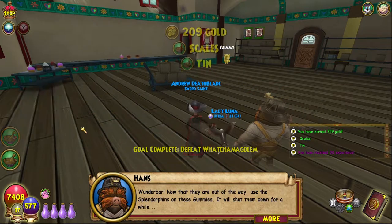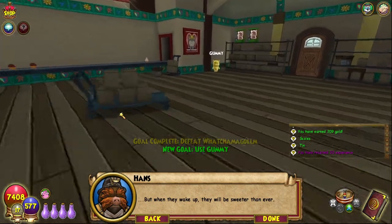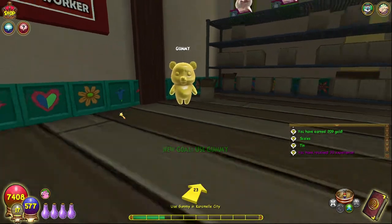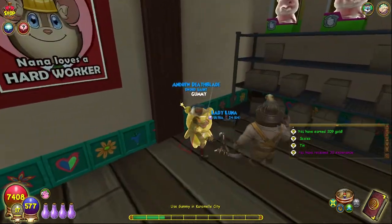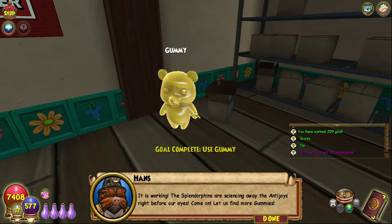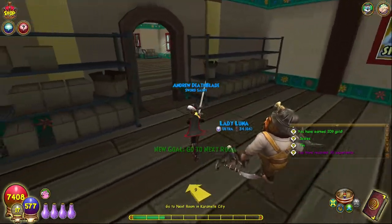Now that they are out of the way, use the Splendorphins on these gummies. It will shut them down for a while, but when they wake up, they will be sweeter than ever. Let's use the Splendorphins on the gummies. It is working — the Splendorphins are sciencing away the Auntie Joys right before our eyes. Let us find more gummies. Let's go to the next room.